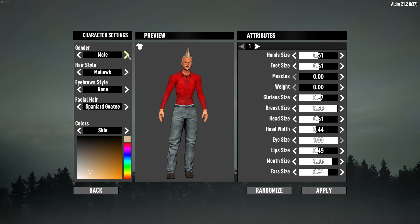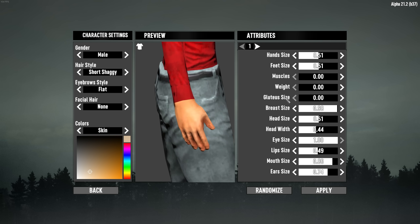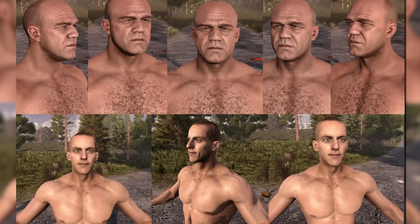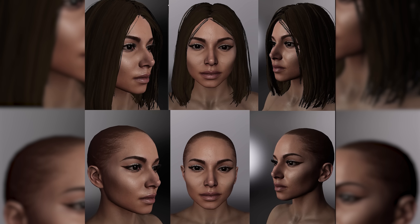In the character creation process, you'll be able to select skin tone, hair, and face, but sliders to alter your character's body proportions will no longer be present. So basically, body types will be male and female with no variability in height, weight, or build.